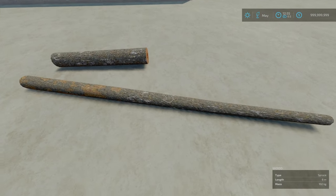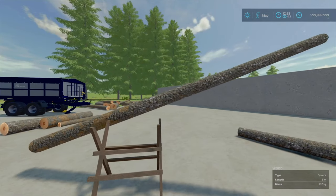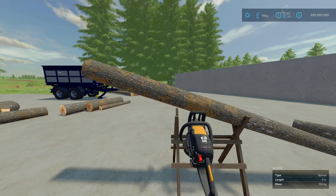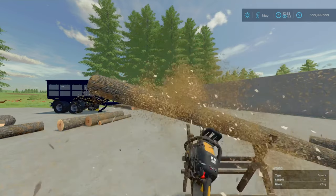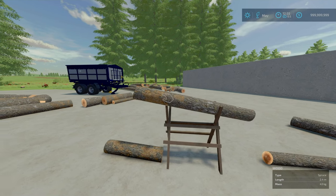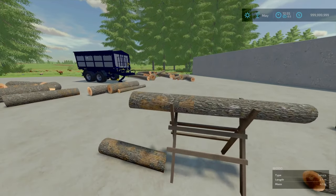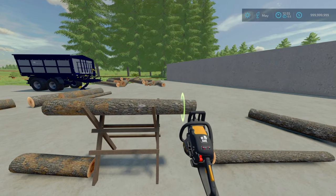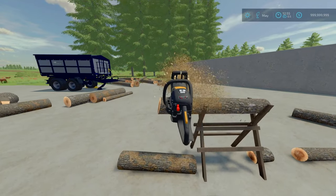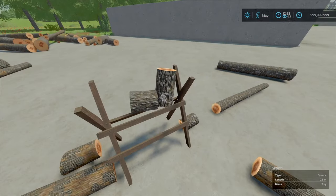I've got a six-meter log here to test it out. It helps if you actually balance it. This is mainly for winter logs and firewood. With a bit of tweaking, you can get it balanced nicely. Then grab your chainsaw and axe and you can chop up your firewood — little logs to keep your fire going in the winter.